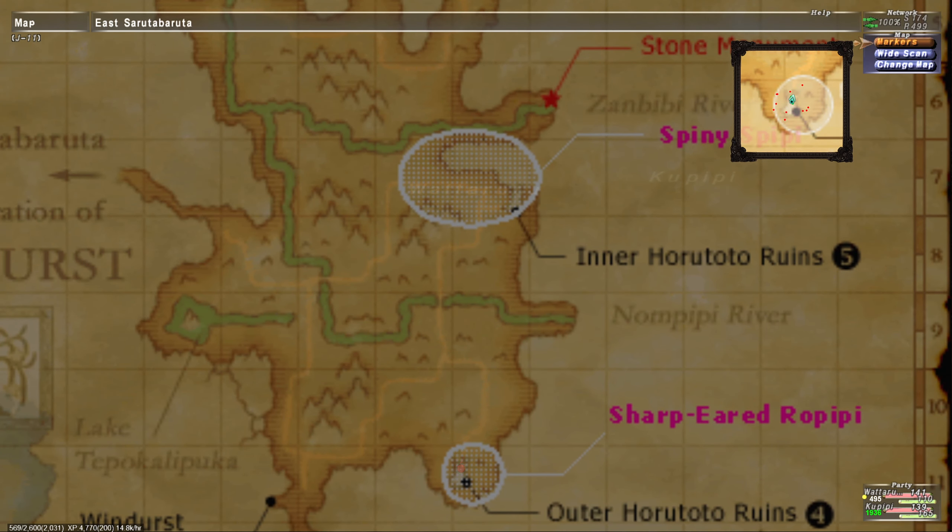Another thing I forgot to do was buy a scroll of instant warp. But since we're already so far out here, we're just going to head on over and see where this takes us. It shouldn't be too bad on the trek back anyway, but it would have been smarter to actually purchase a quick instant warp spell. But at the end of the day, I'm just sad.